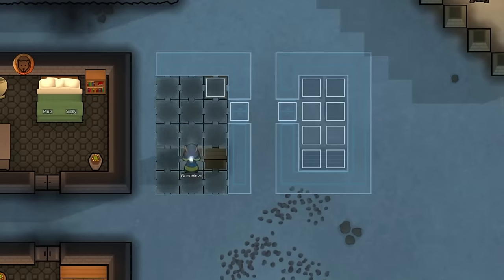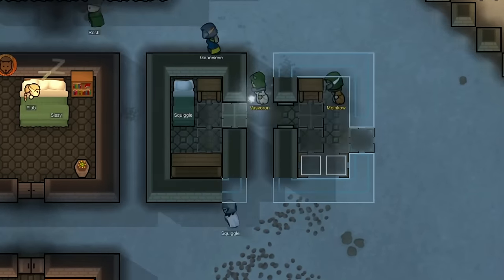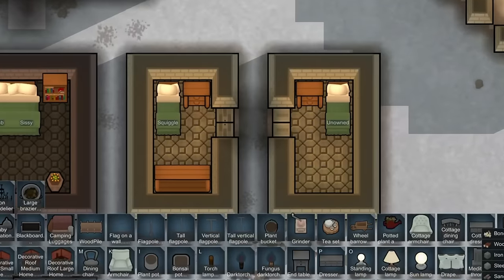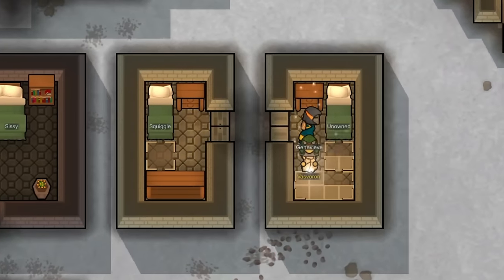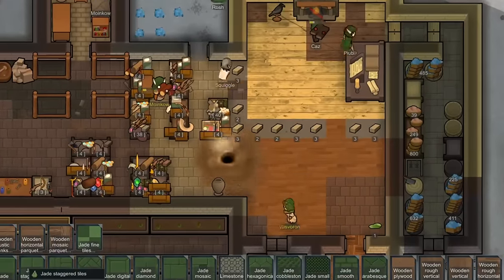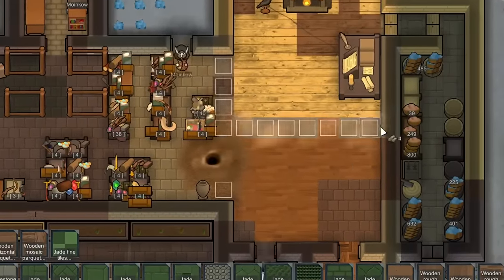As you probably have guessed by now, we have a lot going on in today's episode. To start, I'm going to be doing quite a bit of construction. We're actually building some new residential areas, some homes for our people, and that way we can also open up our warehouse and workshop a little bit more.